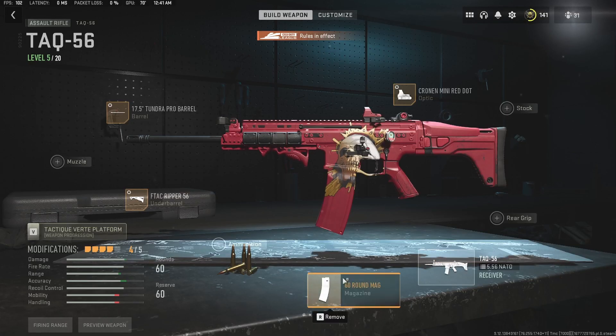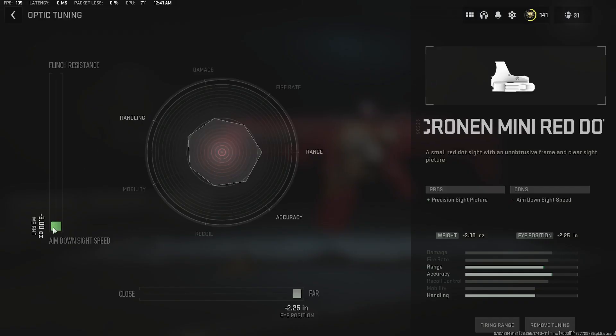Then you want the 60-round mag on there — hold the corners, not having to reload after every kill. And then finally, whatever optic you want, put that on there. I throw it all the way to ADS speed and zoom it all the way out.